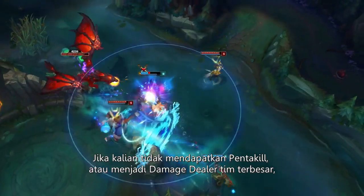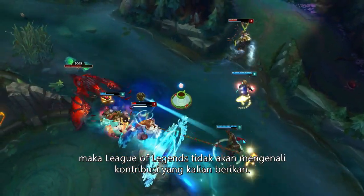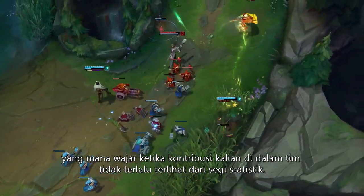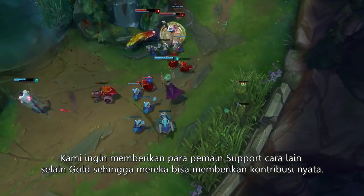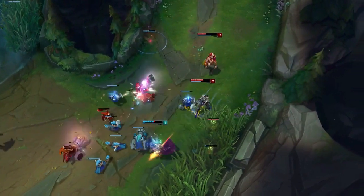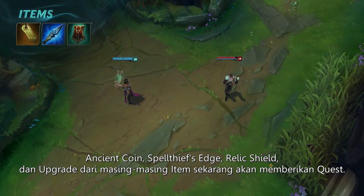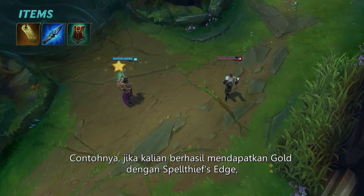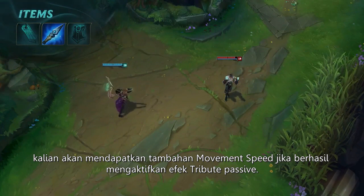Unless you're grabbing pentakills and topping the damage charts, League doesn't do a great job of recognizing your contributions. Supports in particular get less experience and gold than their allies, which prevents them from feeling the impact of the work they do for their team. We want to give support players rewards other than gold so they can power up in new ways. Ancient Coin, Spell Thief's Edge, Relic Shield, and their upgrades now offer quests. For instance, once you earn enough gold with Spell Thief's Edge, it'll begin granting you a move speed bonus whenever you proc its tribute passive.